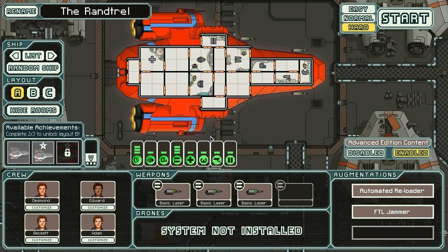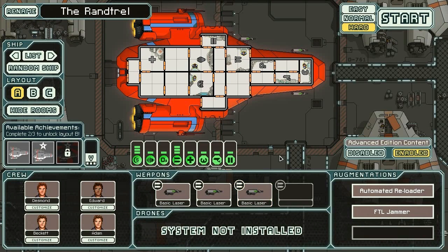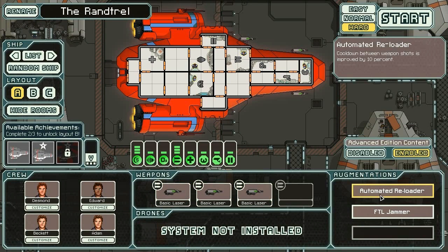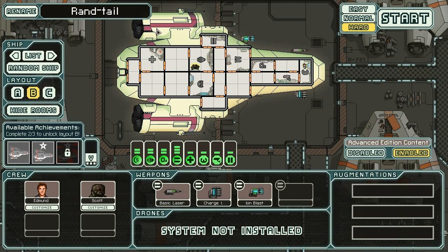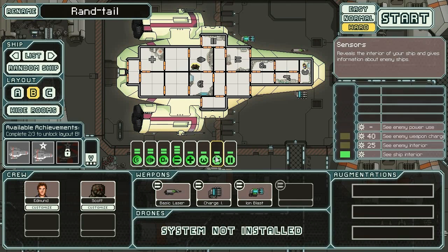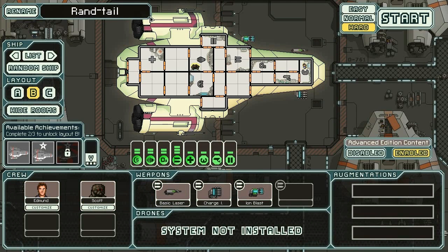Here's what we got from Rantrell. These are all randomly generated, so you won't get the same ships I got. This one kind of looks like a three-gun Red Tail with an automated reloader, so it fires a little faster, plus an FTL Jammer that you could sell for quick easy cash at the beginning. The ship colors are different too.